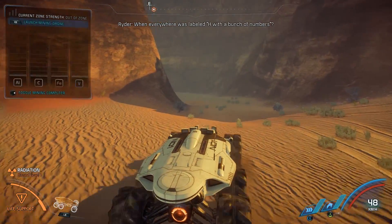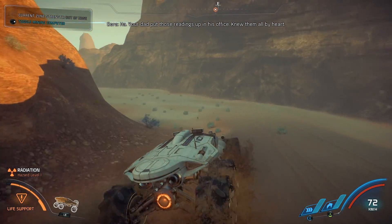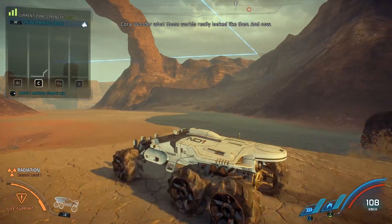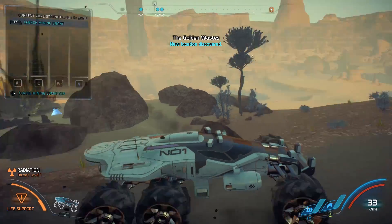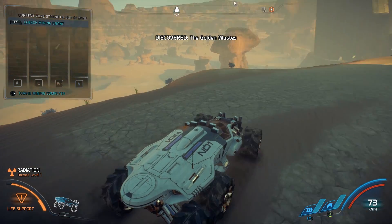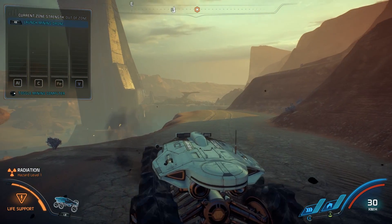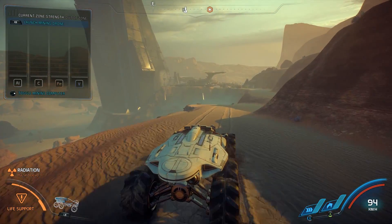There's like a sort of signal, I don't know how strong it is. Everywhere was labeled H with a bunch of numbers — your dad put those readings up in his office, knew them all by heart. Wonder what those worlds really looked like then and now. Oh there's a big — is that carbon? New golden wastes location discovered! Is that one of those pod thingies down there? I'll come back to you later — let's turn this baby on and get rid of this atmosphere.